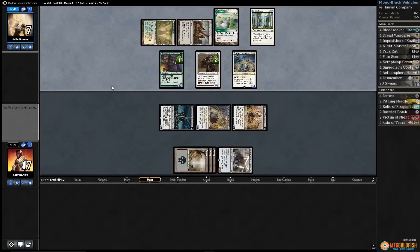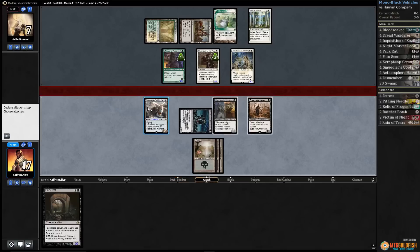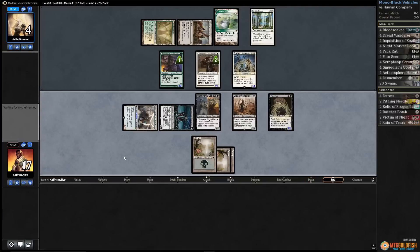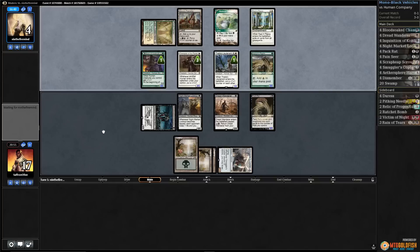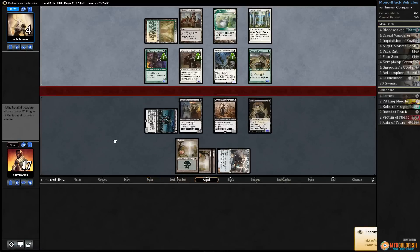Thalia's Lieutenant pumps up the dorks but we're two turns away from killing with Smuggler's Copter. We're taking six. Hopefully between our draw and our Copter we cast a spell each turn so Mayor doesn't flip. Opponent passes. We draw Pack Rat — crew up our Copter with Blood-Soaked Champion since it can't block, crew again to tap Night Market Lookout, get in with Copter, hit opponent down to four, discard Swamp. Opponent down to four. Play Pack Rat and pass — feels like we're in a pretty good place.